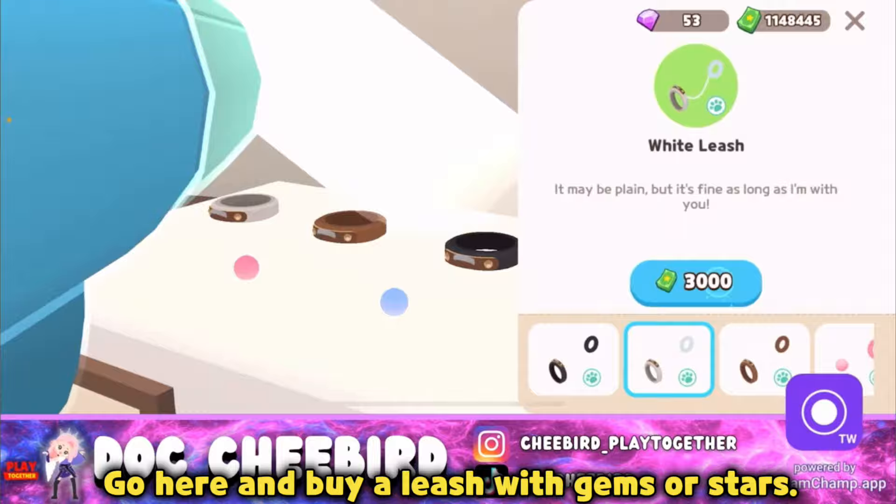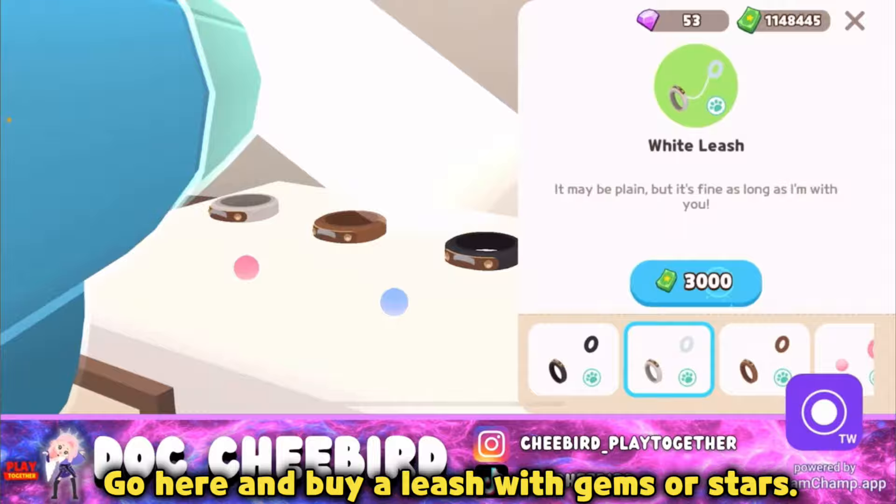Go here and buy a leash with gems or stars. To equip it, click the bag, then this icon, then select the leash.